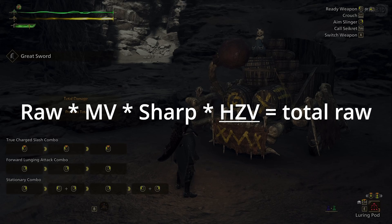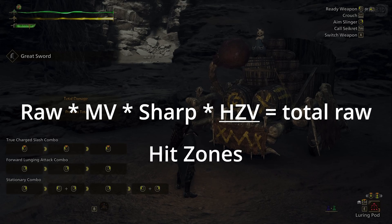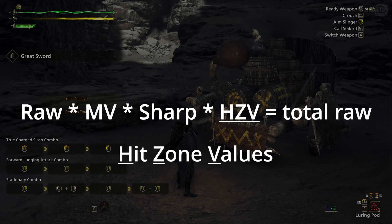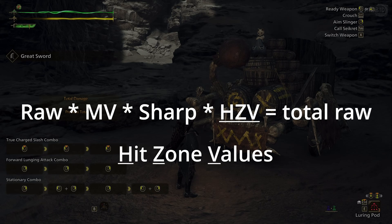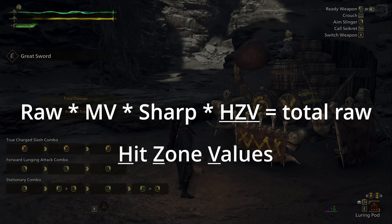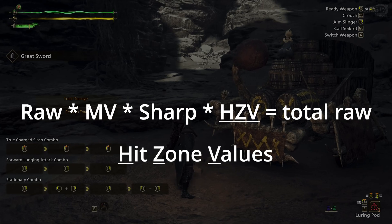Finally, HZV. Monsters have what are called hit zones, which are essentially just the different parts of the monster's body. Hit zones have hit zone values, which determine how much damage certain parts of a monster will take from certain damage types. The hit zone values indicate what percentage of your attack, after factoring in sharpness and motion values, will actually be dealt. So higher hit zone values are better. This is what determines a monster's weak points and not-so-weak points.